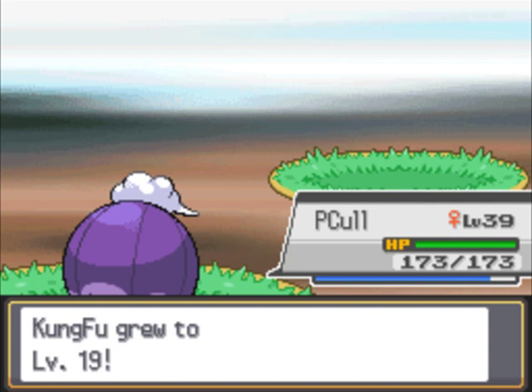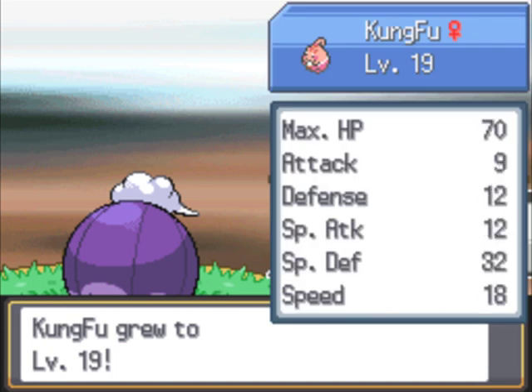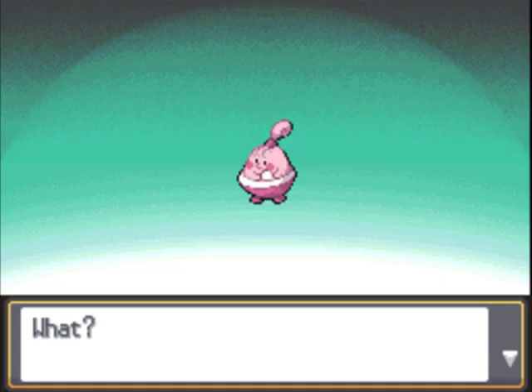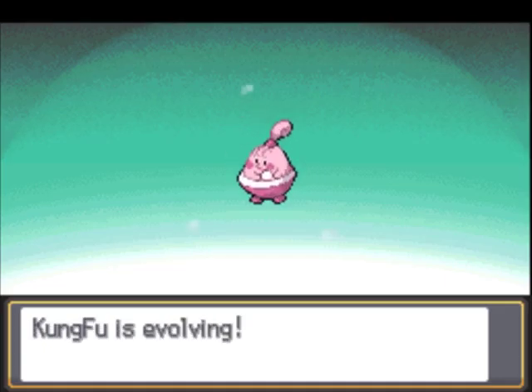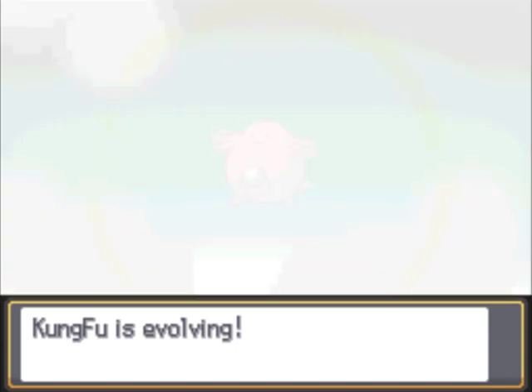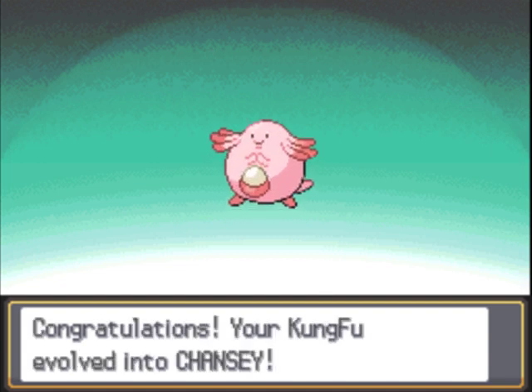There we go. I kind of accidentally got two levels in the meantime because I kept having the experience share on, and babies grow really fast. Once I'm actually holding the Oval Stone, I will finally get myself a Chansey, which is going to be pretty awesome. I'm actually pretty excited to have a Blissey. Blissey evolves from Chansey at Max Happiness, so it's something that's just going to happen unexpectedly.